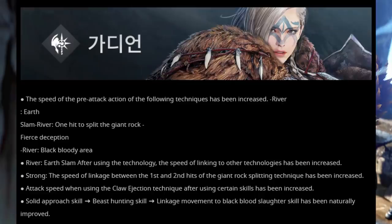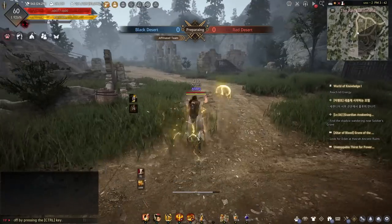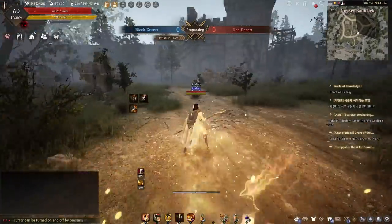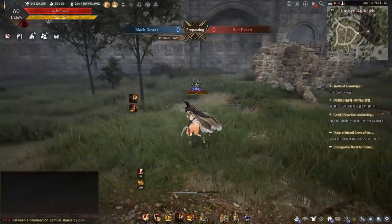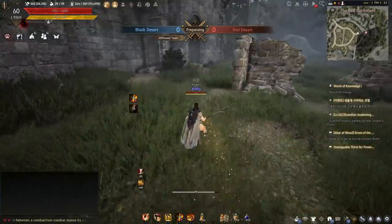Guardian did not receive any PvE damage buffs, but she doesn't really need it. Succession Guardian however did receive faster startup animations on Mountain Slam, Boulder Crush First Hit, Fierce Disdain, and Black Blood Circle. Korea also received the new RBF map Garments Nest, so we should expect that next week. The normal RBF map was also changed — instead of standing buildings where wizards could perch on top, we now have standing walls to perch on. Same effect, so I'm not sure what the intended change was. The spawn areas have shifted as well.